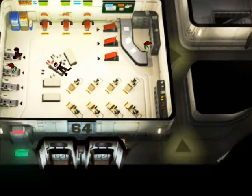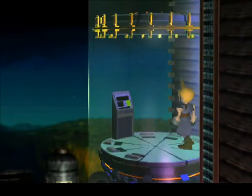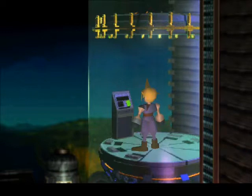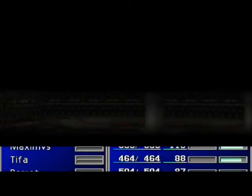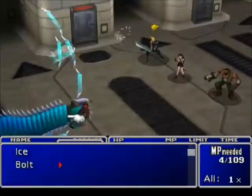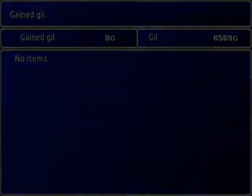Now we can do 65. 65 is a bit of a puzzle maze. There are enemies on this floor, by the way — I should point that out. And there's a ten-for-one trade in the middle for hypers — not worth it. Make sure you buy them separately. Good for cash, though.